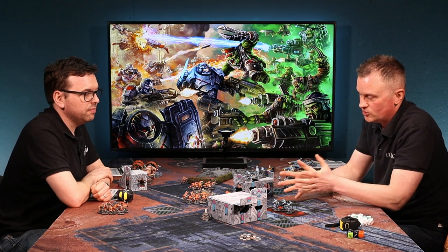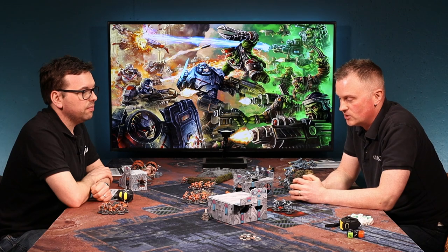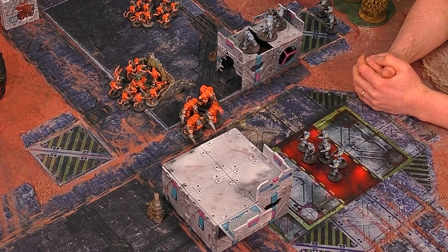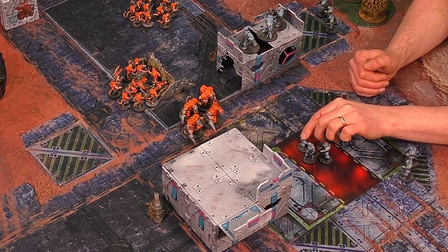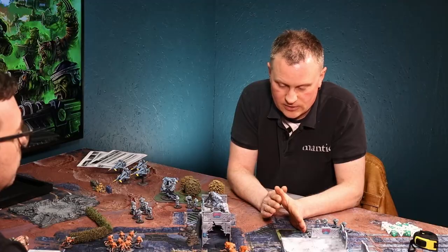Matt now gets to choose which of those four he's going to take off. The leader is always the last one to go, and he'll save his burst laser for its pinning effects, so he takes off these four guys. At the point a unit is down to below 50% of its starting numbers, it's broken, so you place a broken marker next to it.